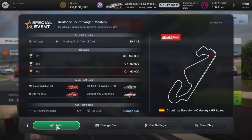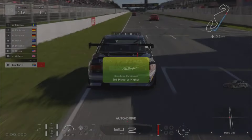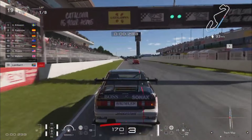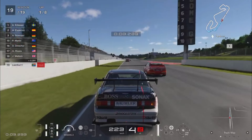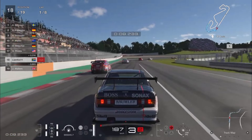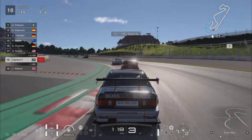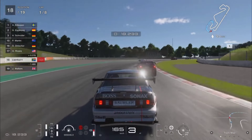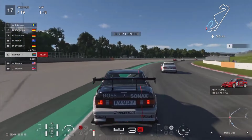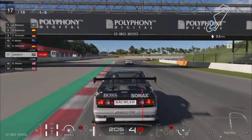Lastly, we have the special event of the week - a DTM-style event featuring some of Europe's fastest sporting cars: the BMW M3 Sports Evolution, the Alfa Romeo 155 2.5 V6 Ti, the Mercedes-Benz 190E 2.5 16 Evolution 2, and the Ford Sierra RS500 Cosworth, all tackling the Catalonia GP layout. You start in 19th position with eight laps.